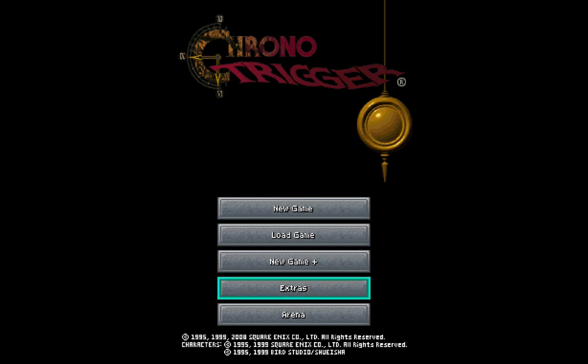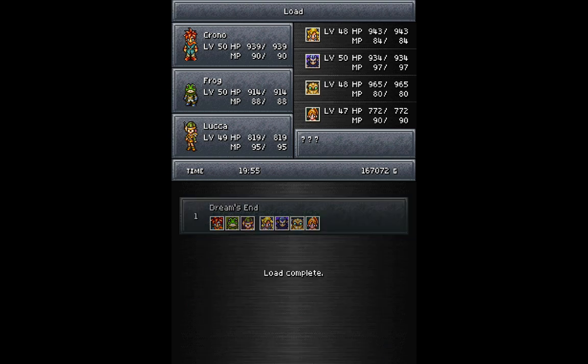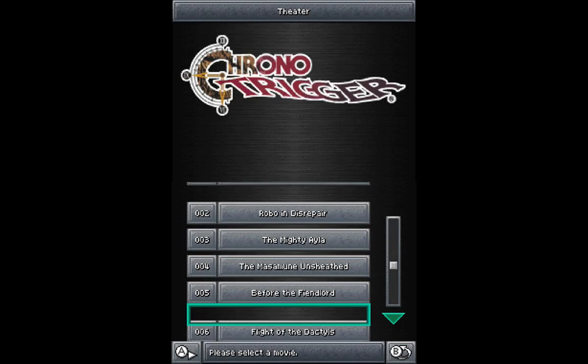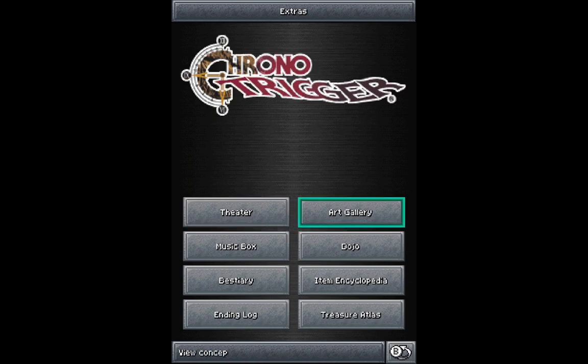The first thing we want to do is select Extras. Let's take a look at that. Here's our save file, so let's go ahead and load this file. Now we've got some new things here in the Extras menu. If you want, we can see all of the movies again. And there's another movie apparently that I'll have to go find next time.